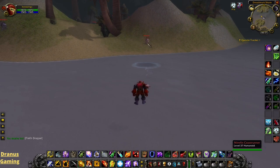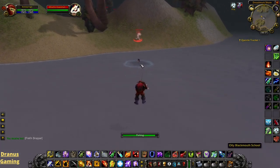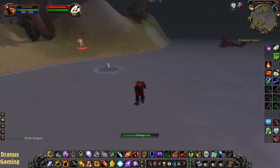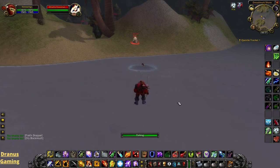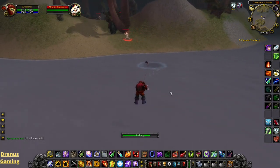Here is an example — there are some murlocs on this island, but we can just fish the pool up from this side. And this can work everywhere. So especially in the later phases, when you can farm the elemental waters in Azshara, this will also be very good. Just being able to stay on the water is a big advantage.